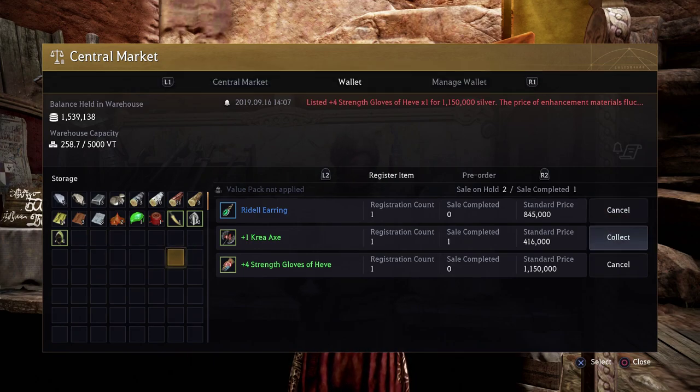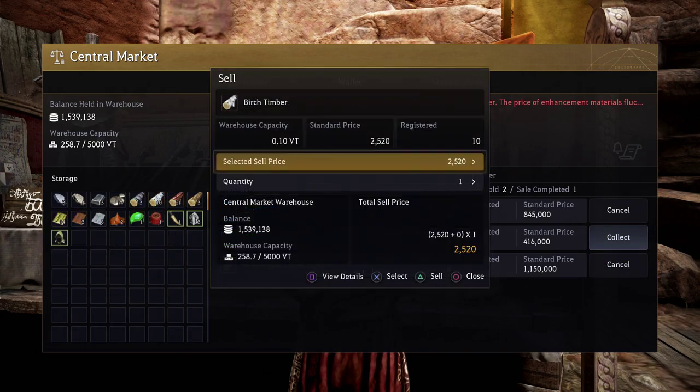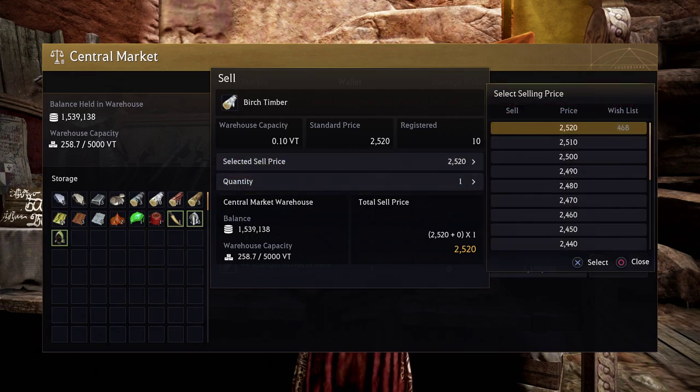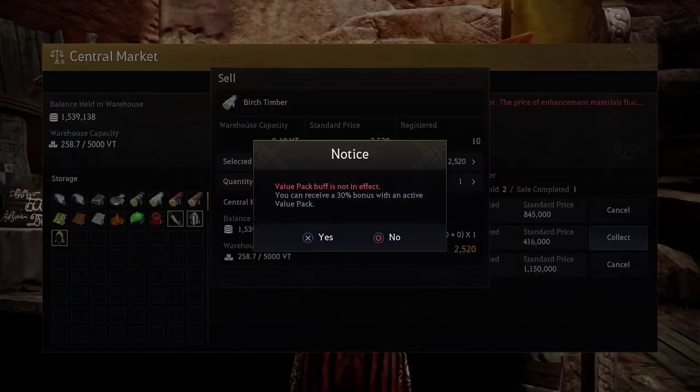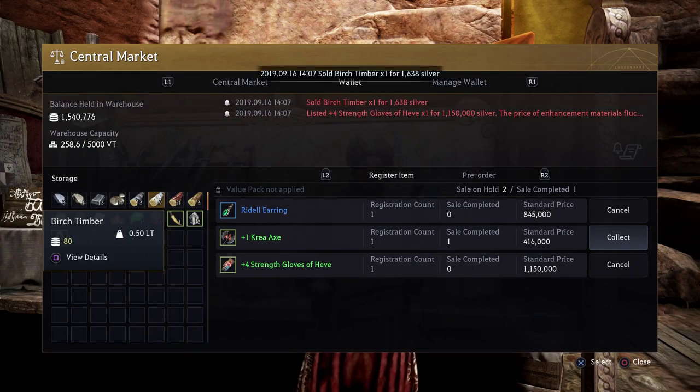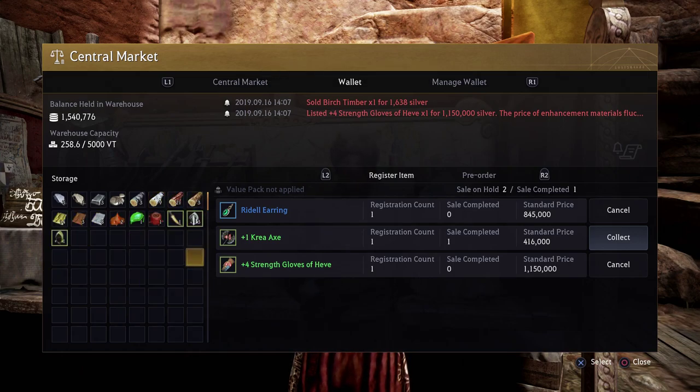After we've done that, we can see that our item is listed under the register item section. When that ultimately sells, we'll be able to pick it up. Now let's look at something that will sell instantly, like this birch timber. There's a ton of people that always want it, so if I just put one of them up and click X to confirm it, you'll see that it has been sold. You get a little notification at the top in red, and those funds are instantly added into your account.